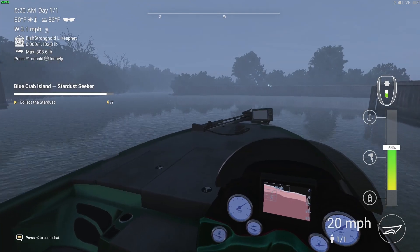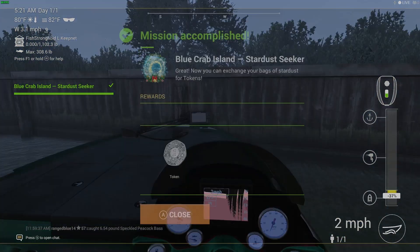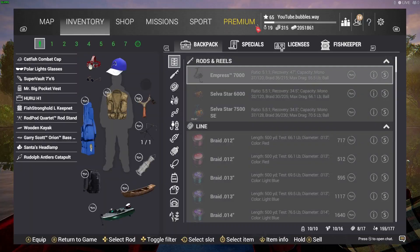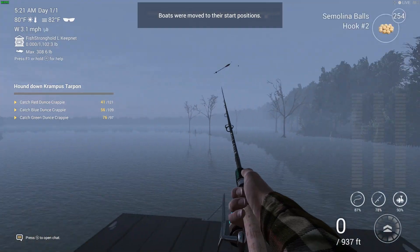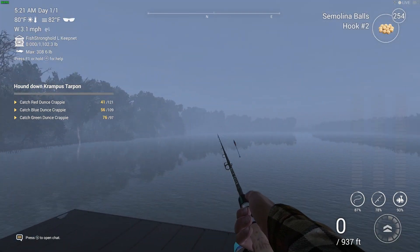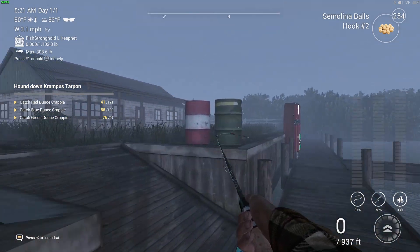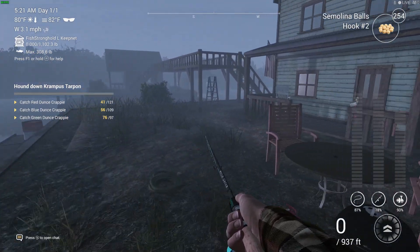The last one is here — this is the seventh stardust. That's now going to give us a token. The token you put into the machine — the machine will play music and then there will be a certain area that lights up on the lake somewhere. It'll be kind of like misty blue, like a bit of fog in a certain place, and that's where you fish to catch certain fish.